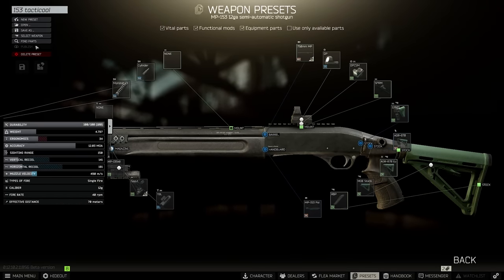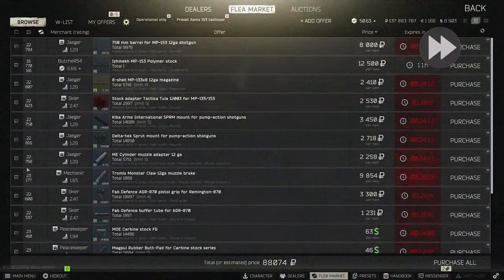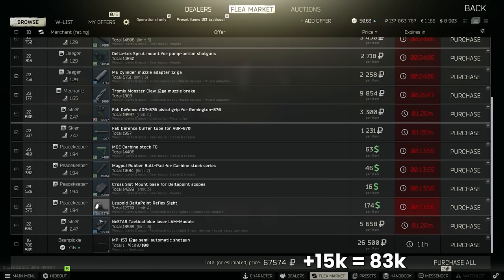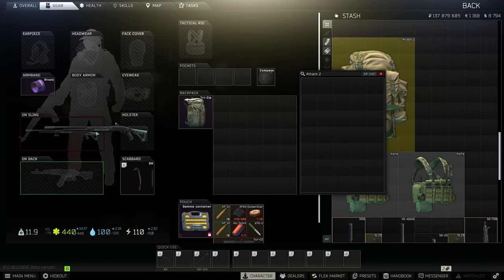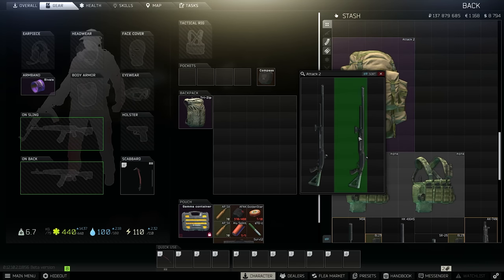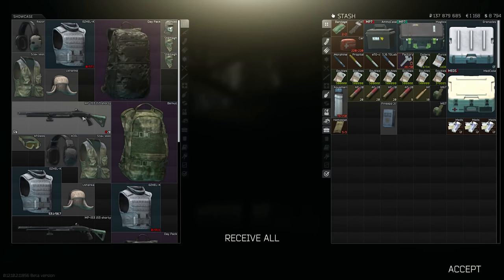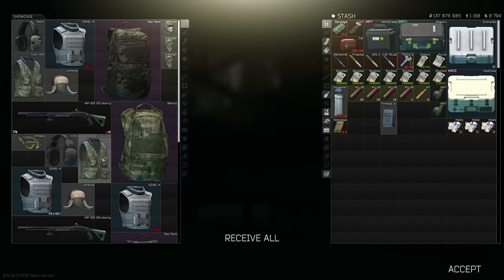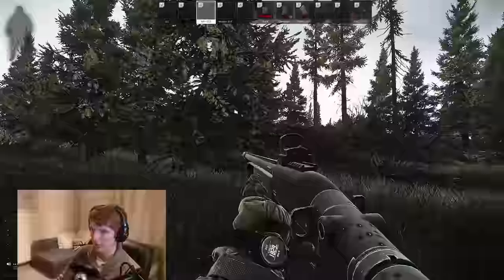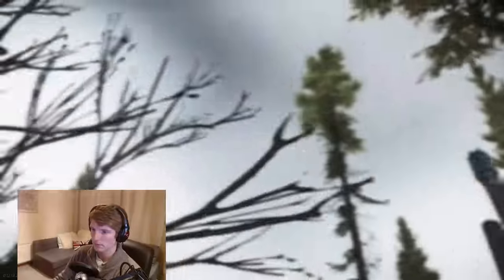Checking the price of all these mods comes to 68,000 rubles from traders, and if you buy the 153 using the barter with the keys, you can get the overall build for 83,000 rubles — super cost-effective. This weapon is also the ultimate boomerang gun: because you can't remove the pistol grip, it makes it seven slots long and two wide, not worth putting in a bag or secondary slot. Usually the worst case is you lose the optic, stock, muzzle, and laser, with the rest coming back on insurance — which is only 15,000 rubles given the low-cost trader parts.